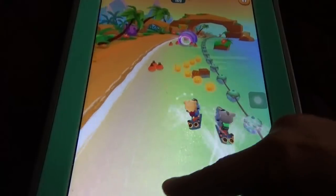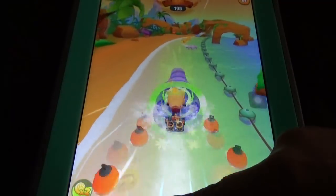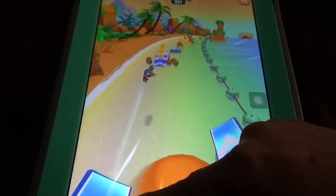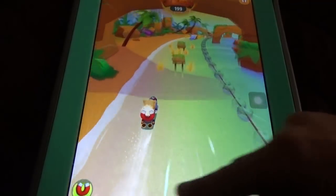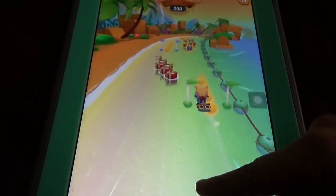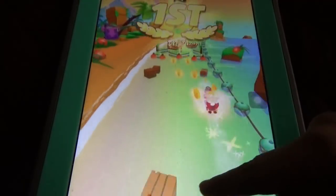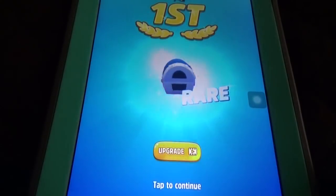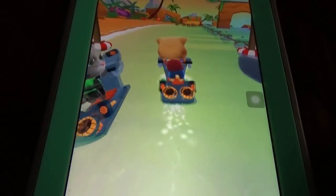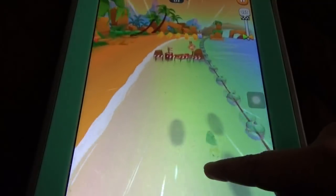When new boards come out, chances of winning increase compared to previous boards. There are also some map changes. I managed to get first place! I used the Anvil board and got a chest. In the races the three jet skis are the same, so anyone can win.